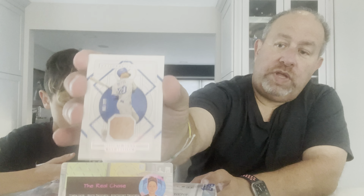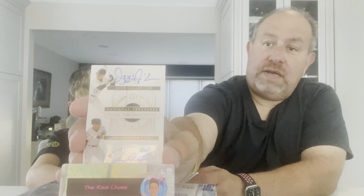66 out of 99 — Mookie Betts. He's a great player; there's something on the card that looks like a sock. That's a cool Mookie Betts with his dirty sock. I've got a 13 out of 25 dual signatures: Ozzie Guillen and Tim Anderson — pretty cool card, Chicago shortstops.